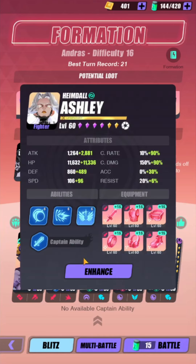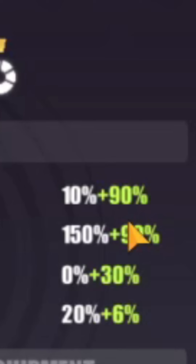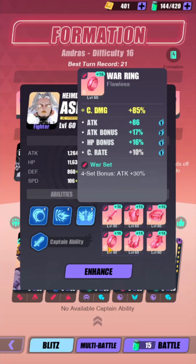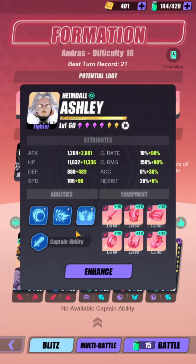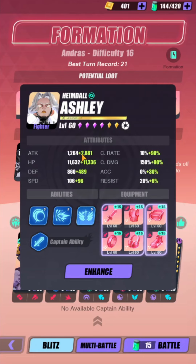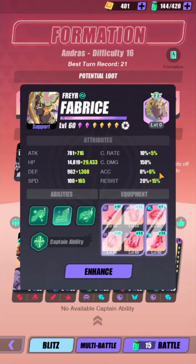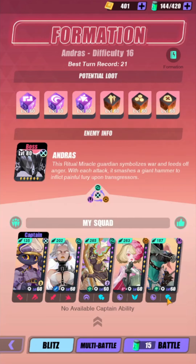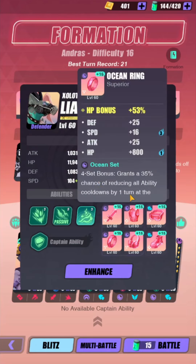Ashley's build is a bit weird — 90% crit rate. With Andras you don't really want to crit, but with this strategy Ashley is just here for wave clearing more than doing damage to the boss. Febris is on the harmony set shield, Abigail is on the ocean set and light set, and Liam is on the ocean set.